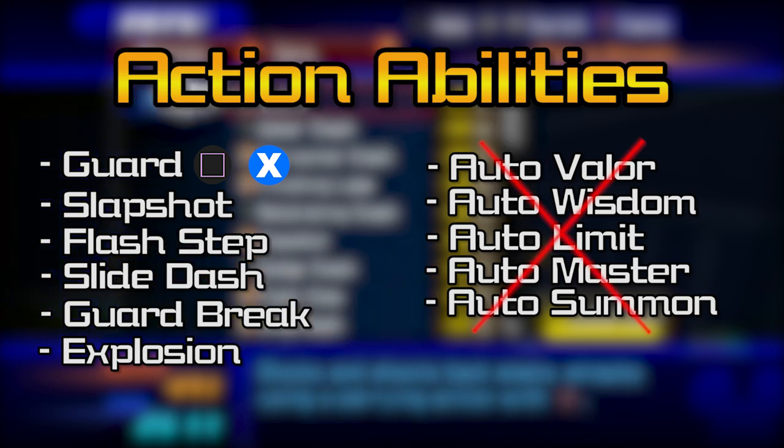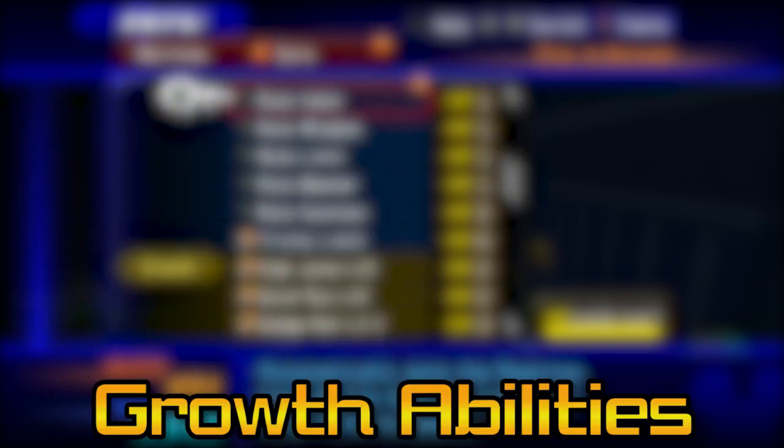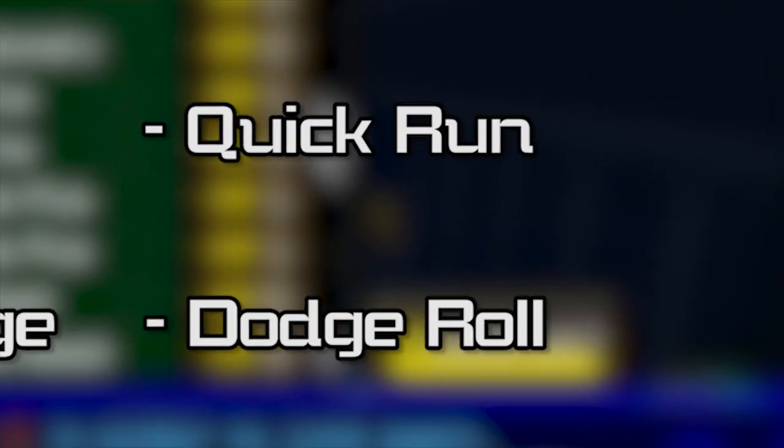No autos on — we really don't want to accidentally go into Limit Form just out of the habit of seeing a big green button. Trinity Limit will be an amazing damage dealing tool, so we definitely want that. Any growth abilities you have are great, but Quick Run and Dodge Roll both shine in this fight.